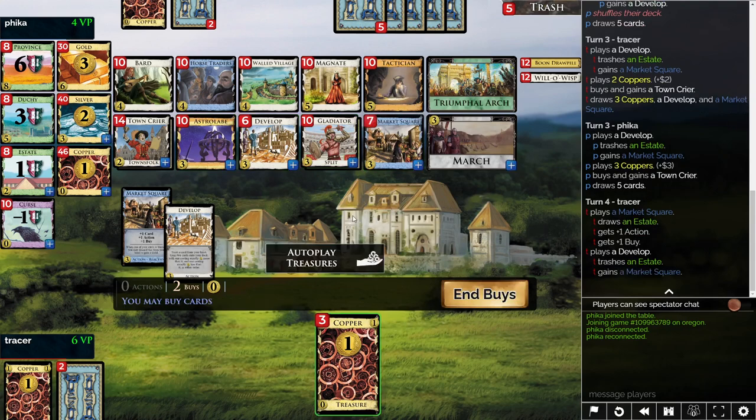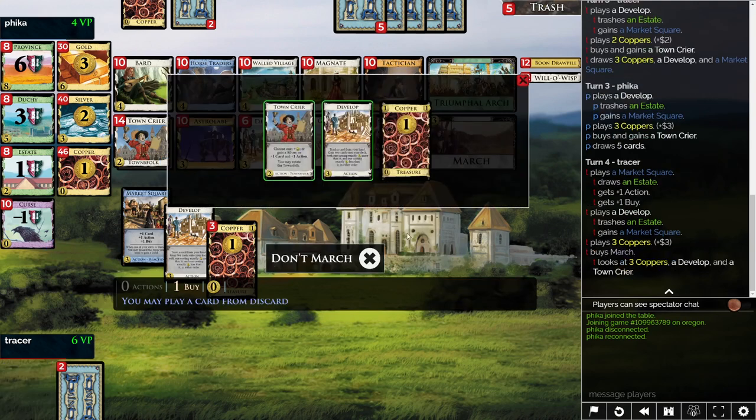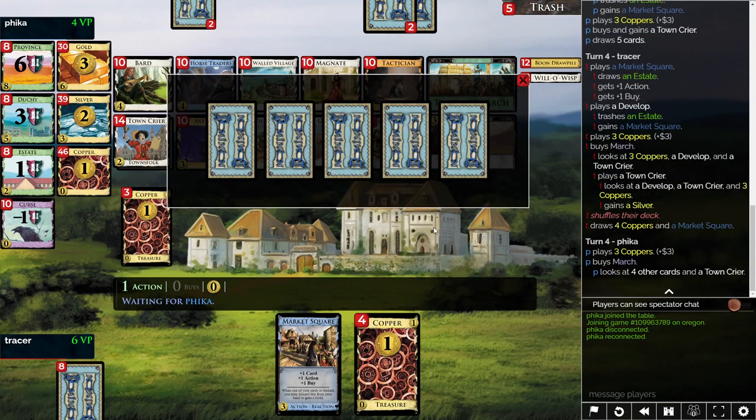I could March the Crier and gain a Silver. I could March the Crier and take two Quincy and then buy a Crier — that sounds pretty worthless. The rotating past isn't really an option right now. I could just take another Market Square, or take an Astrolabe. I just feel like there's not very many good options. Let's March — thinking about taking Silver. Let's just gain a Silver this way. Don't rotate. Fancy way of gaining a Silver is what it really is.